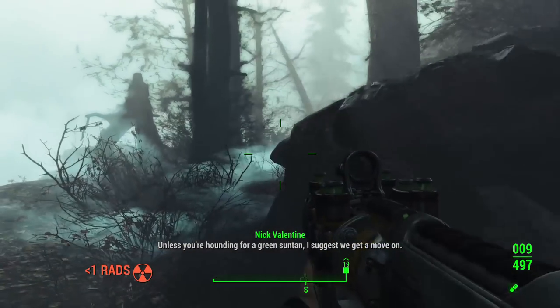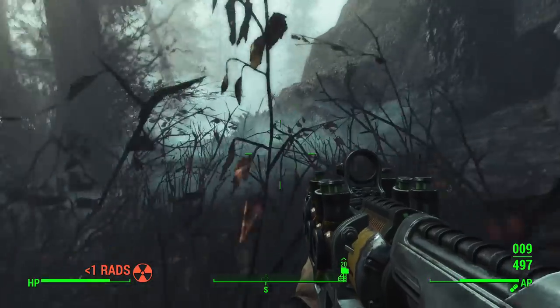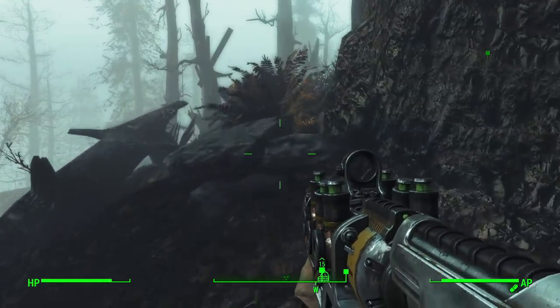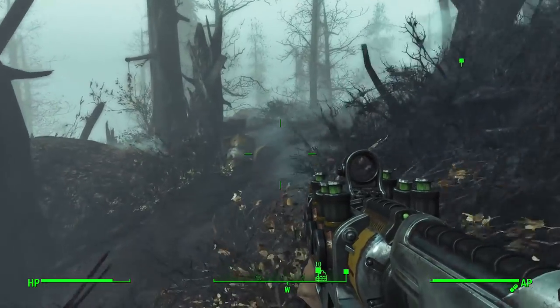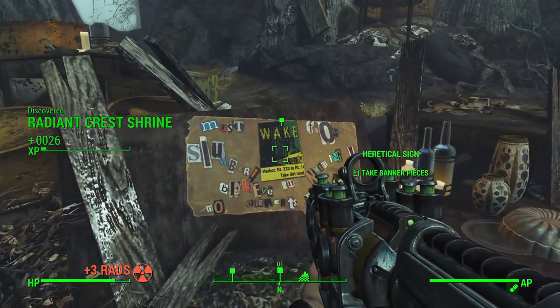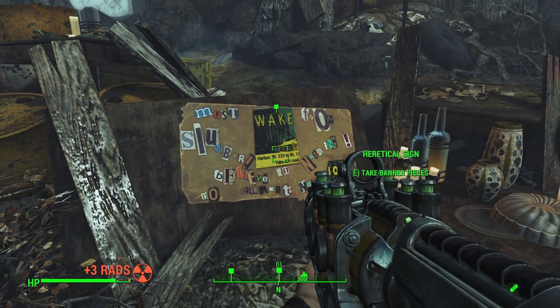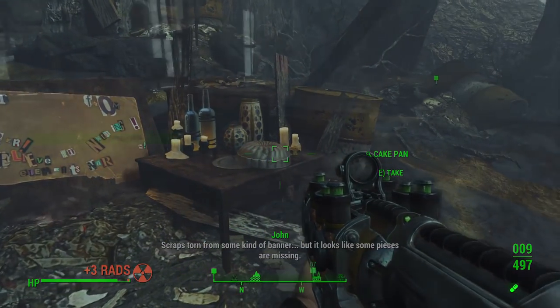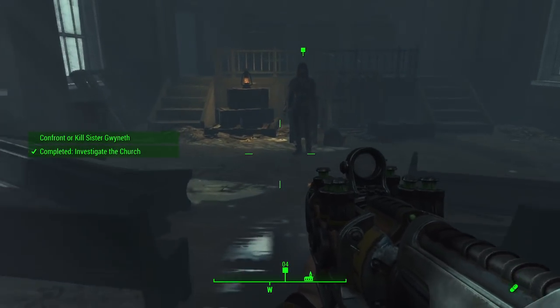Fortunately there's nothing too complicated about this side quest once you get it — pretty self-explanatory. First, you'll travel to two locations a bit south of the Nucleus to investigate a defector sister of the Children of Adam. She's no longer friendly to them, and you're trying to track her down and essentially kill her — that's what Richter asks you to do. Those two locations will lead you to a church where you'll find the sister, and then you have an option.